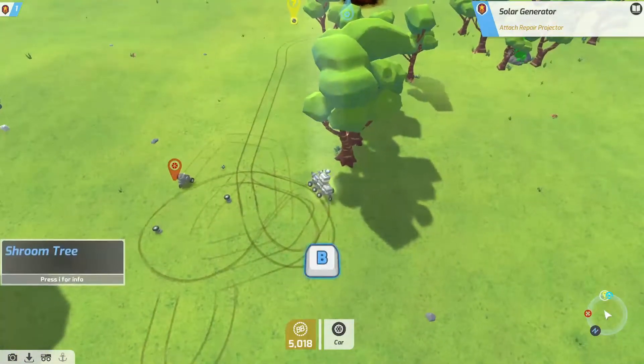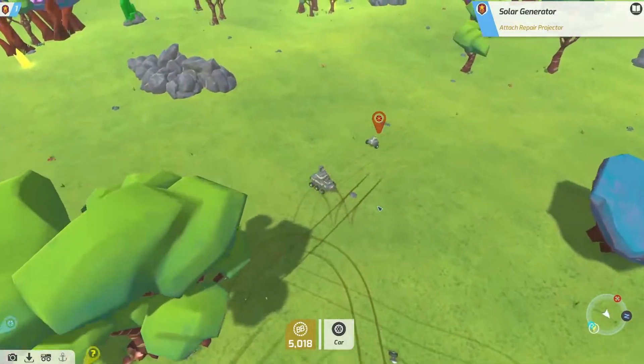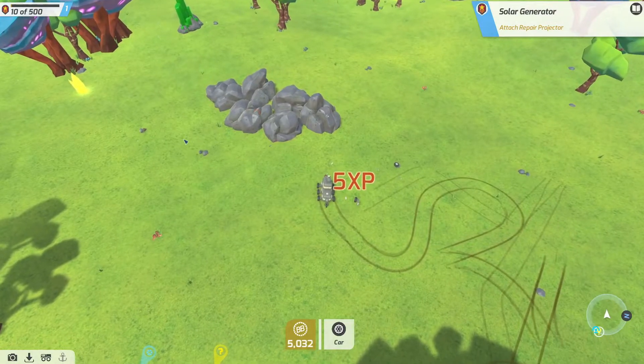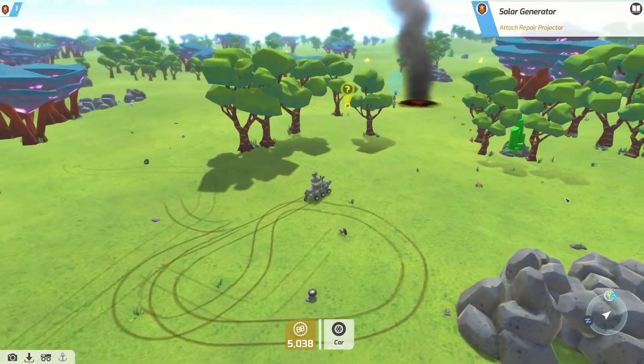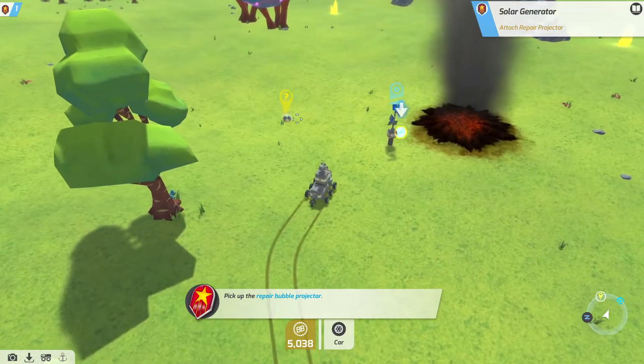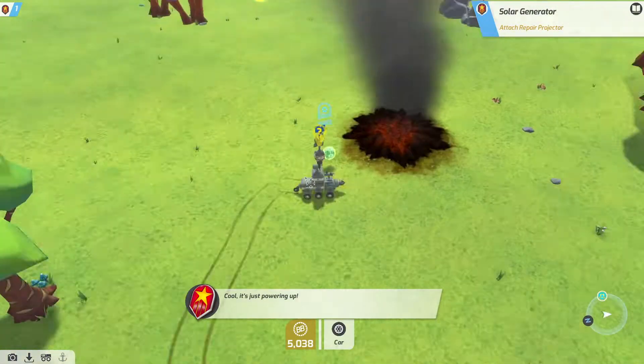Falling over. Fights are so slow. There we go, got him. There's no guns here, is there? Now we can get back to what we were meant to be doing. Do we grab this? We grab that, okay, we set up. Ooh, healing, nice.